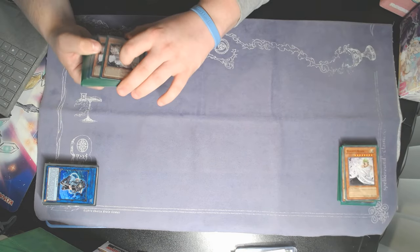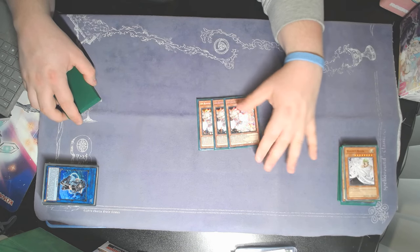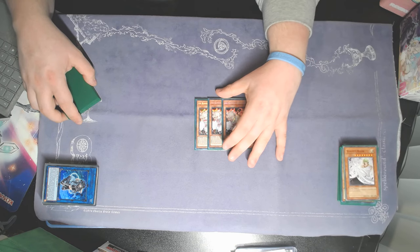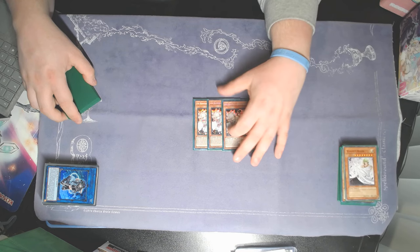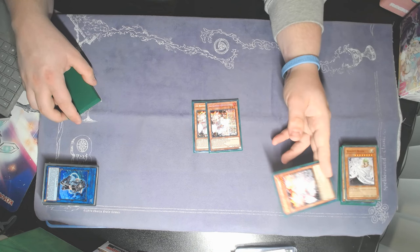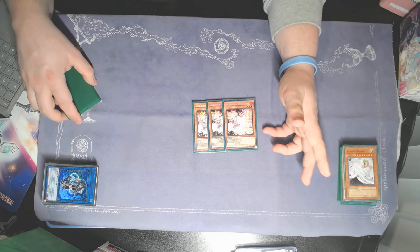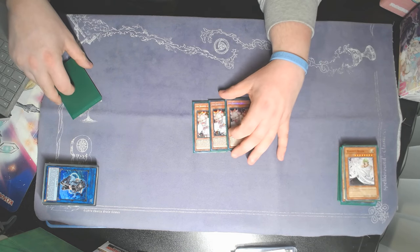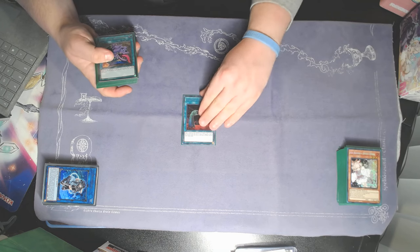For the rest of the monsters, we're just playing triple Ash. I saw an earlier Horus list going wide on hand traps, but I wanted better discard outlets for Im Setti and the tomb, so I went a little lighter on hand traps. Also, with some of the stuff you inherently play in this deck, you already have a decent matchup going second, and post-side you have a pretty good matchup being able to go second against most established boards.